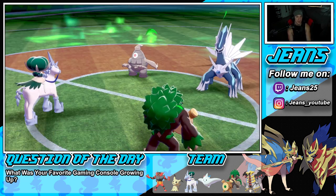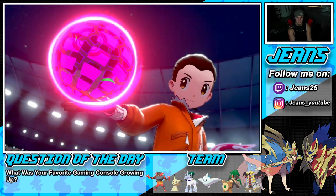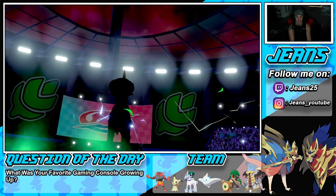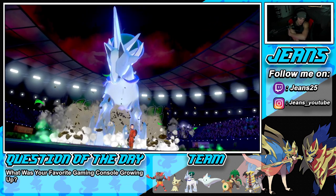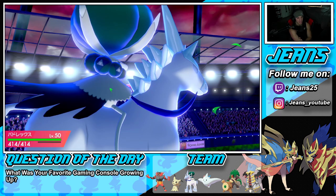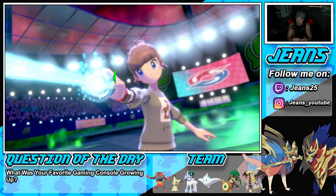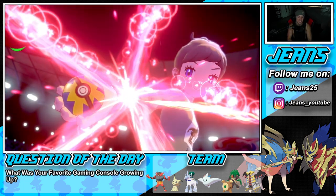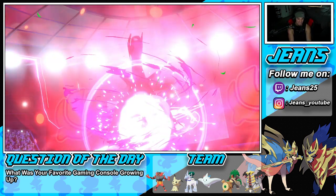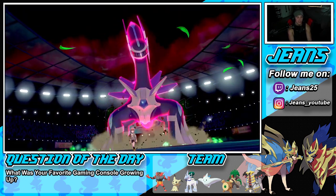I keep trying to read the Ally Switch — I know he has it and is going to use it. He wastes a turn using Will-O-Wisp into my Lum Berry, which cures the burn. I go for Grassy Glide but Dusknoir pain splits. After trading blows, I go for Glacial Lance and chip Dialga while Giratina's Shadow Ball picks up solid damage.